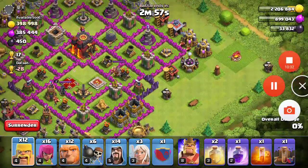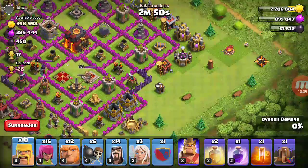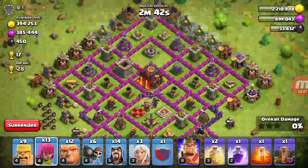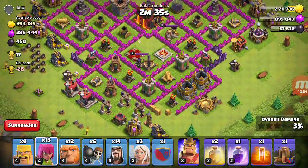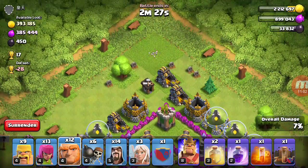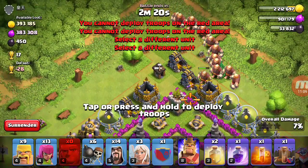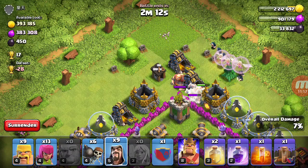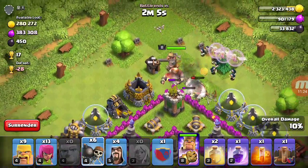We're going to go for a live attack. If the time runs out, I just want to say thank you so much for being with us — you're part of the family now. We're going to attack this Town Hall 10. Fernie, do you think this Town Hall 10 is extremely rushed? 100%. We're going to be attacking from this side — the x-bows are dead. I can tell there's going to be giant bombs or teslas somewhere. So we're going to go with the funnel. A Barbarian King going in. I might use the Earthquake spell.